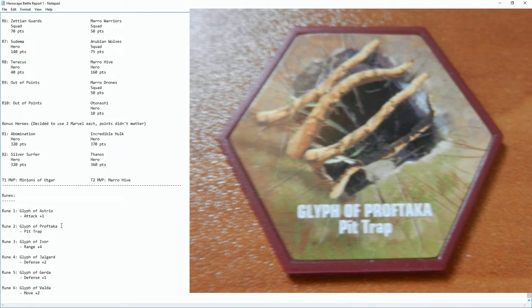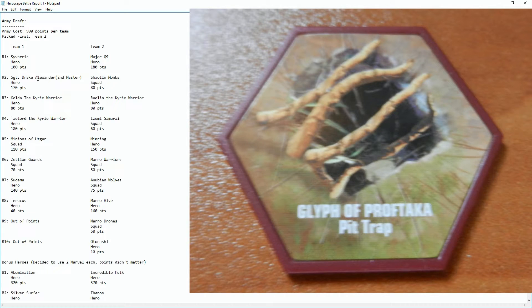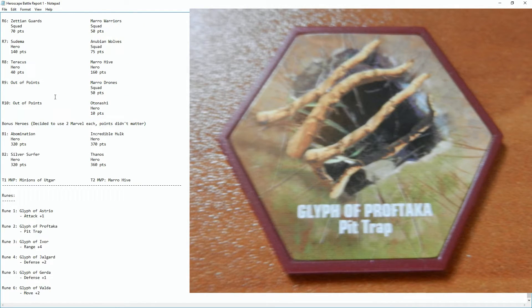Unfortunately the Glyph of Proftica was the pit trap. If a unit is trapped in it, you need someone to come adjacent to rescue it. It was in a bad spot so we just left it — Sergeant Drake Alexander was the one trapped. The nice thing about him is he can't be attacked at range, only by adjacent figures, so enemies would have had to come up to kill him. I wouldn't have wasted a turn on it given how out of the way it was.